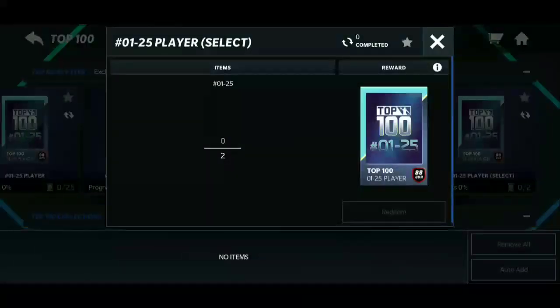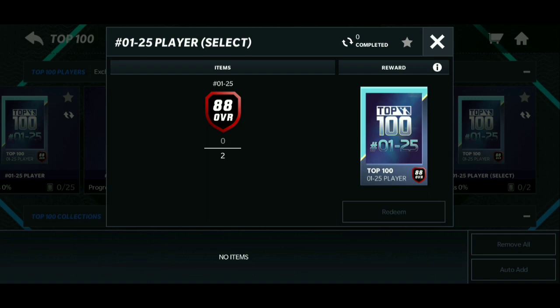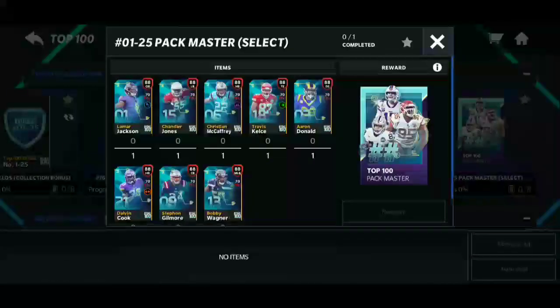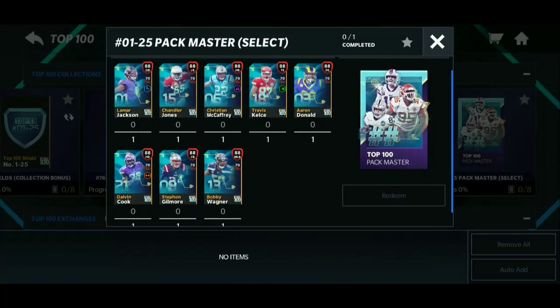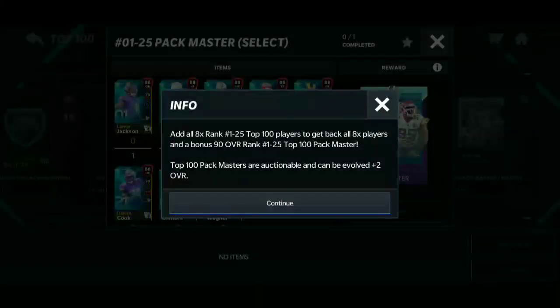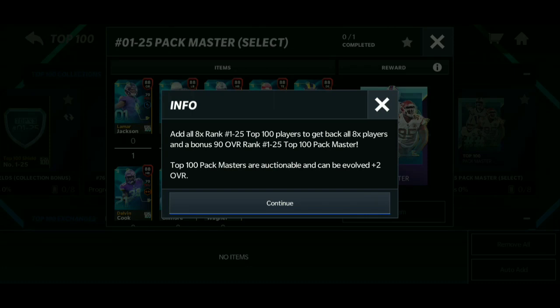There are two sets you can complete. The second set has you trade in two 88 overalls to get a different 88, because you're going to need different 88s. In the new one-through-25 set you're going to need all eight 88 overall players: 88 Lamar Jackson, Chandler Jones, Christian McCaffrey, Travis Kelce, Aaron Donald, Dalvin Cook, Stephon Gilmore, and Bobby Wagner — all eight of them. Then you can get a select pack.